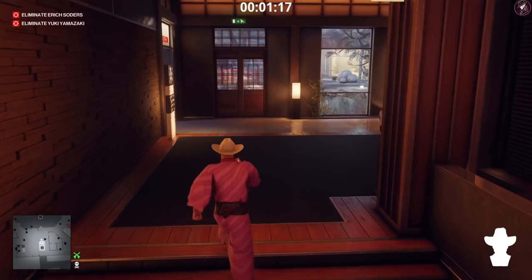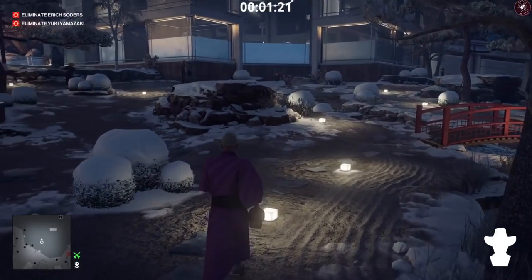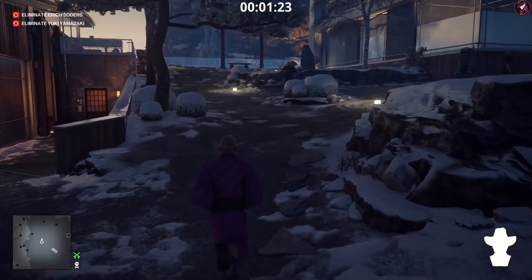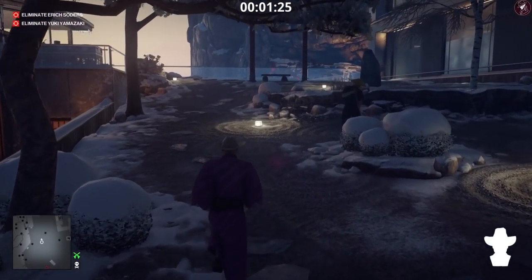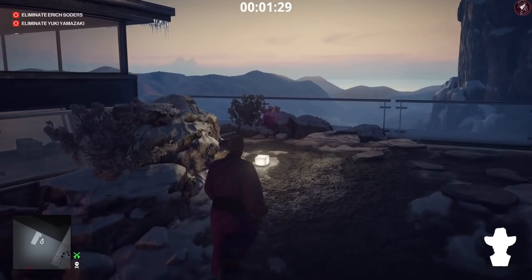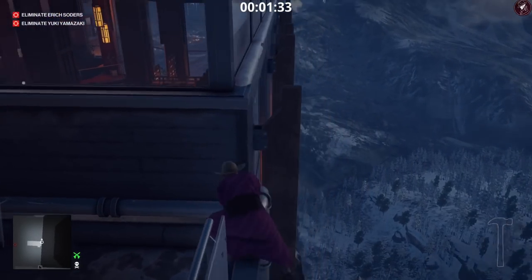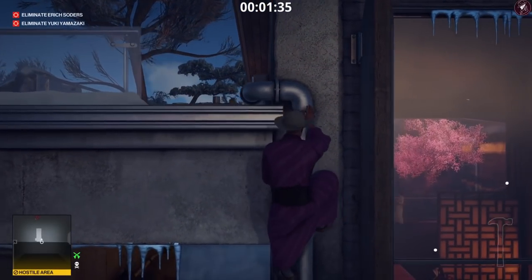First we need to take out Eric Sodas. We need to get down into the lab area because we're going to sabotage the heart — he's having a heart transplant right now in the main mission. We're going to throw the cardboard bust at the heart that's ready for Eric Sodas, throw it in the bin, and that will effectively kill Eric Sodas.